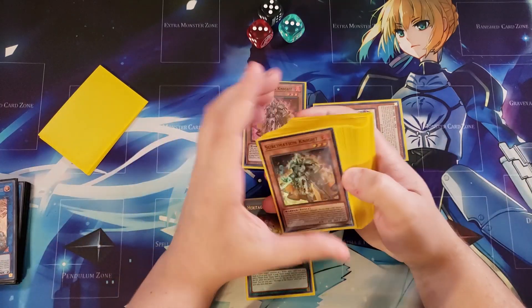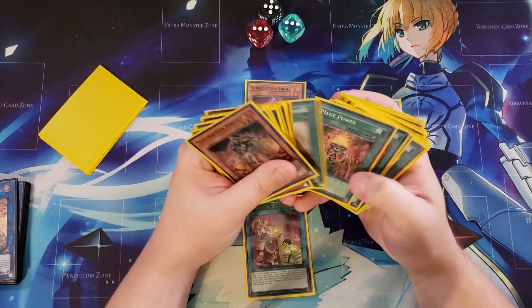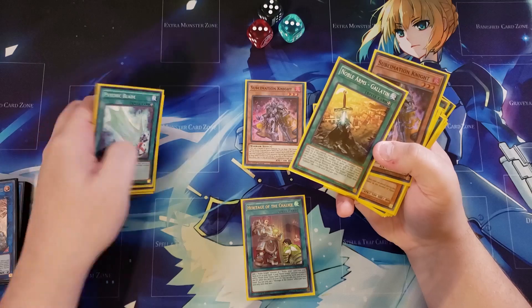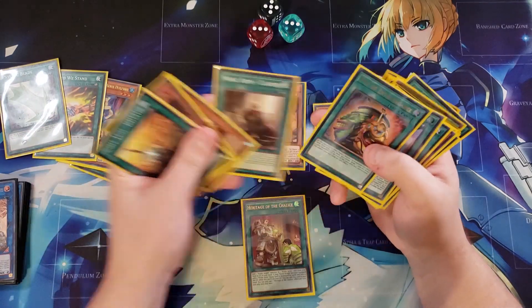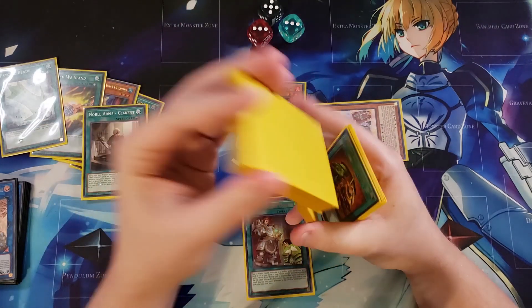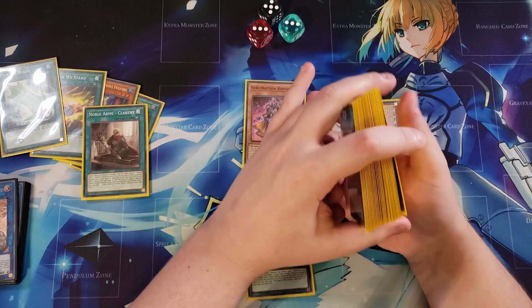We can then activate our copy of Heritage of the Chalice, which will get us a search out of the deck. We're going to grab a copy of Clarent. If you grab the Clarent, it's going to let you attack directly, and you can OTK your opponent essentially on the first turn, which is really, really helpful.